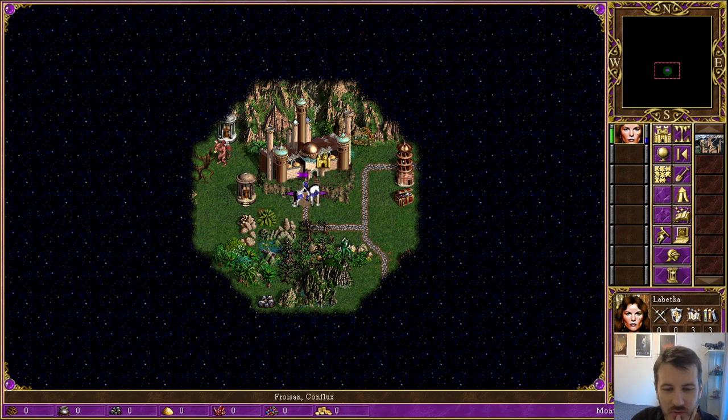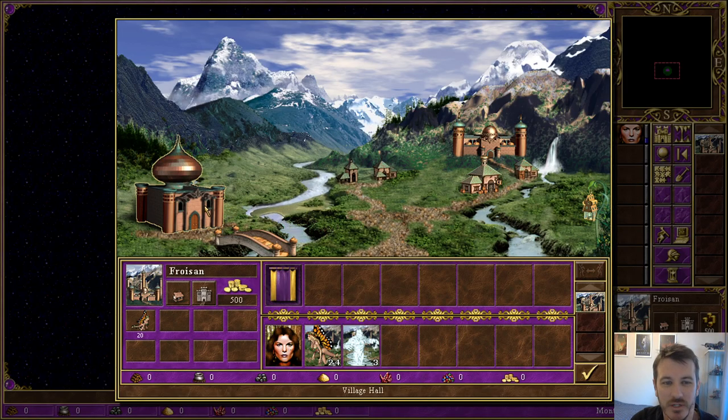So we have Froy-San as our starting town. In Froy-San there is a village hall, a fort, a tavern — and that's it. Oh, we do have the pixie building. And we start with Labitha, who has 24 pixies and 3 elementals.